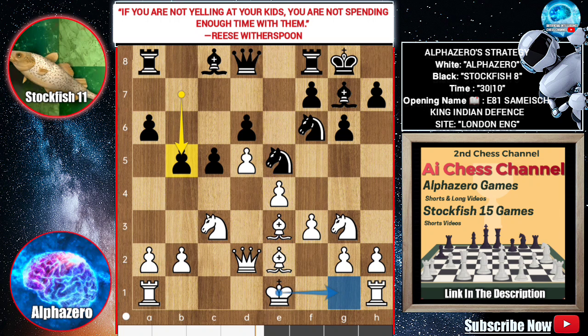You might think the king can't castle on the short side, but he castles short side because castling on the queenside is dangerous for white.